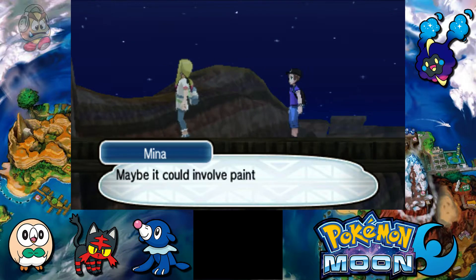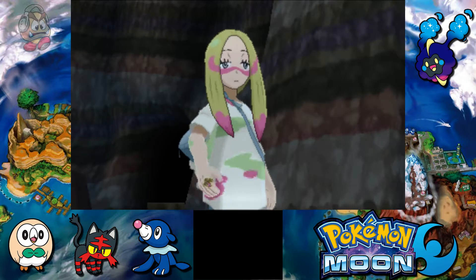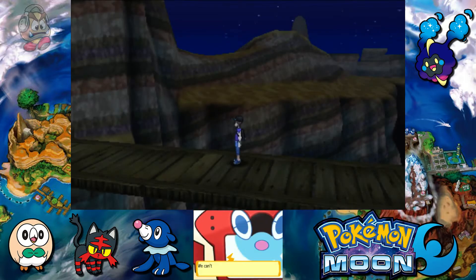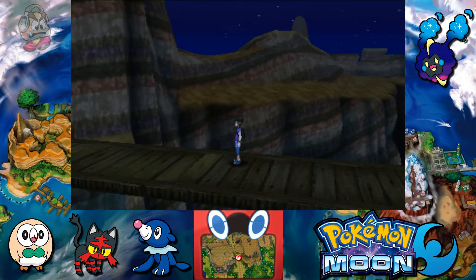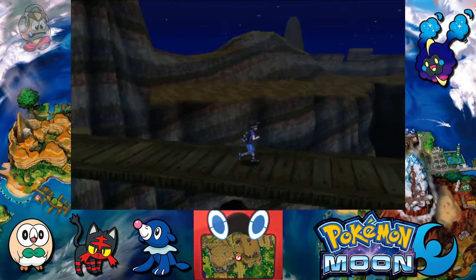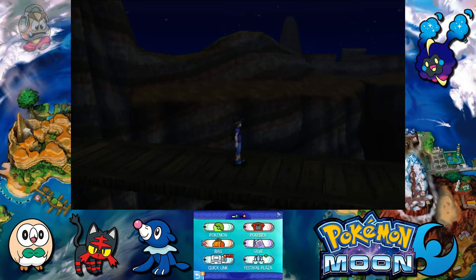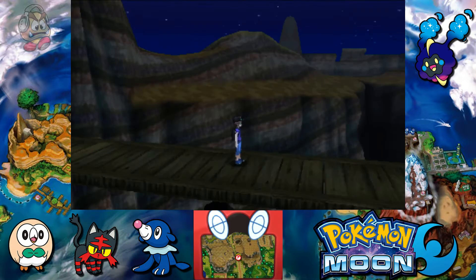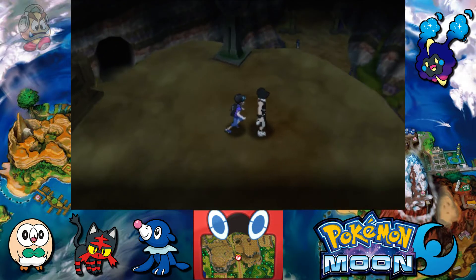So she's a trial captain but doesn't have a trial — that's a bit lame, though it's cool we get to meet her. She comments that a trial could involve painting pictures and picking flowers. But don't worry — if you play Pokemon Ultra Sun and Ultra Moon, you will get to have her trial. We'll play that game later on. Regardless, we do get ourselves a Fairium Z without even fighting for it.